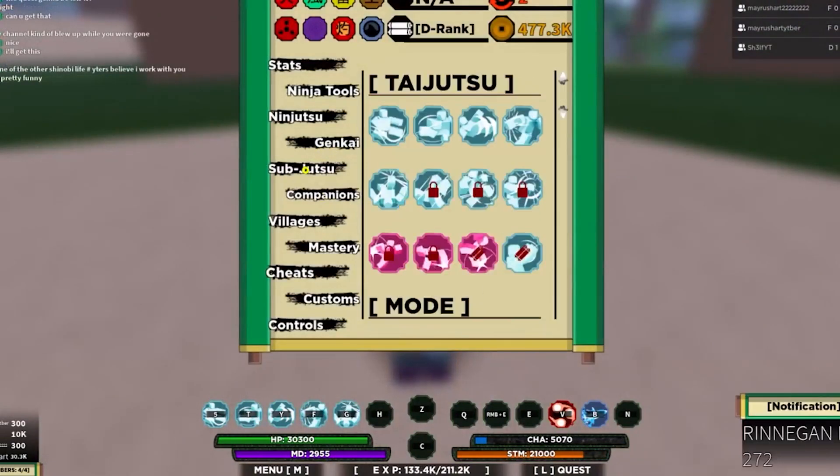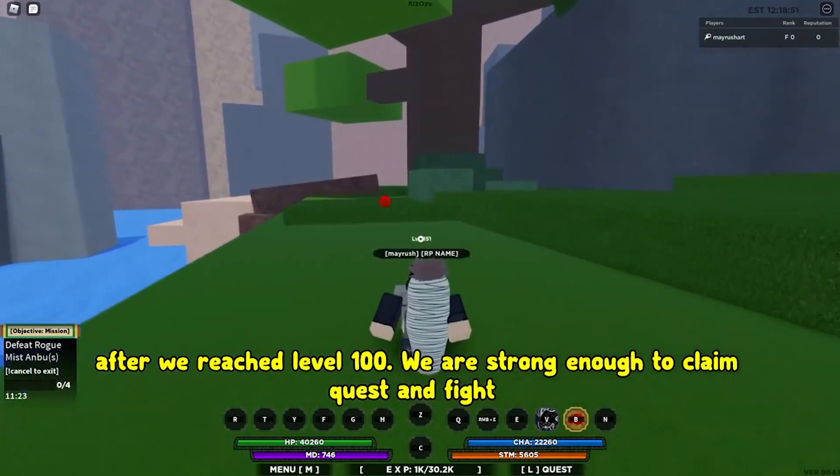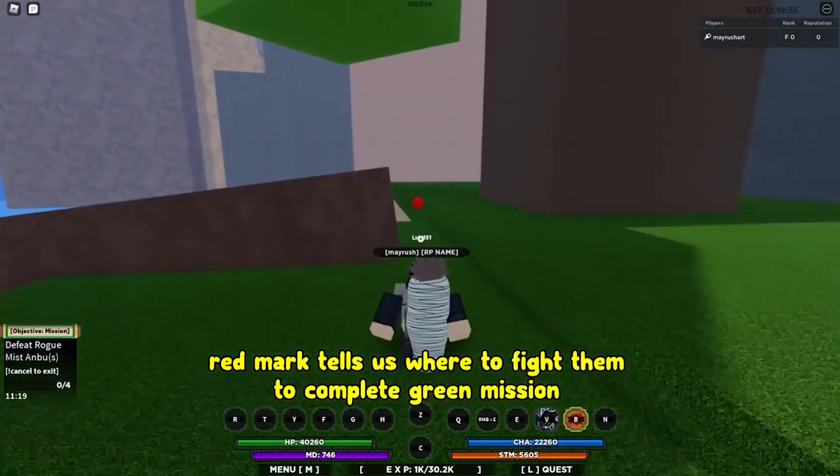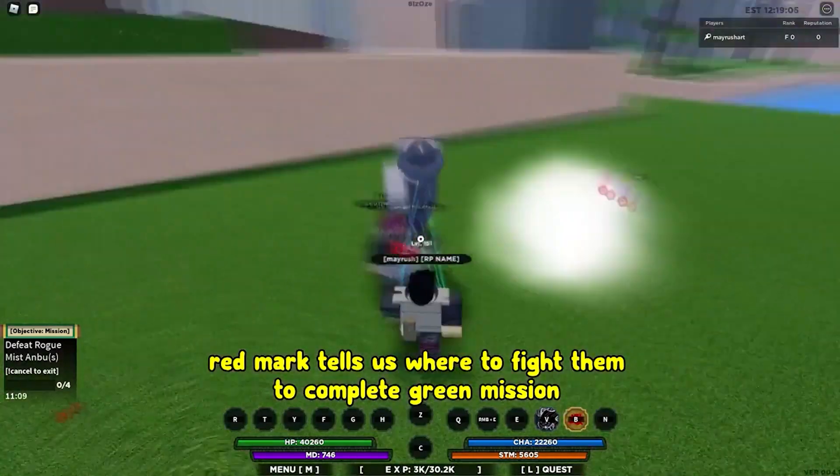Now, for Minato's outfit, scroll down to outfit number 31. Give him a new pair of shoes, and with that, your Minato is ready to rock. That wraps up the video for today.